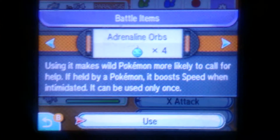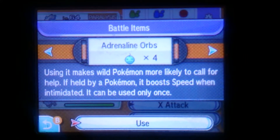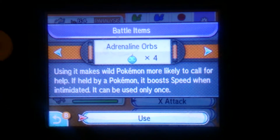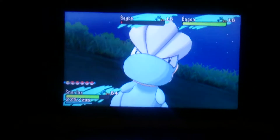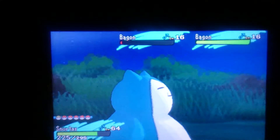What it does is: using it makes wild Pokemon more likely to call for help. If held by a Pokemon, it boosts the speed when intimidated. It can be used only once. So I used one of those right at the start, and that's how I got this to happen — 58 encounters to be exact.